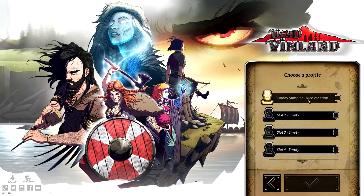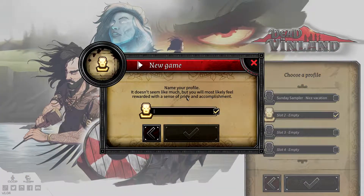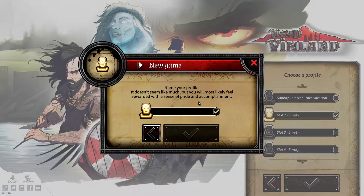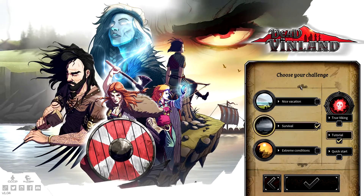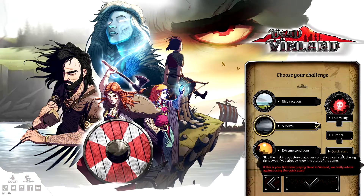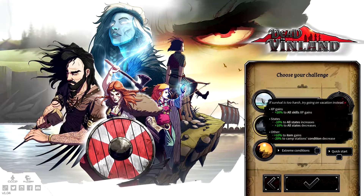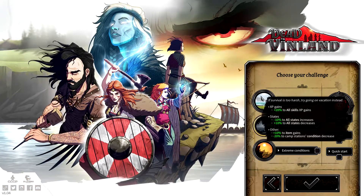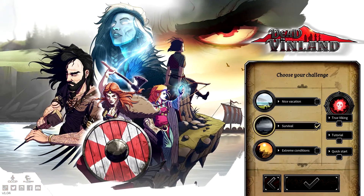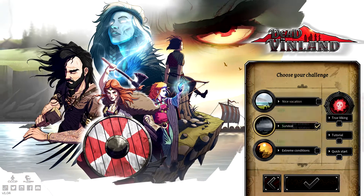I'm going to hit New Game just to show you the options. We have our Sunday Sampler save waiting for us. I love that game developers are still prodding EA with that last line. The tutorial is completely toggleable, and quick start skips most of the opening cutscene. There's True Viking Iron Man mode and three different difficulties, which give bonuses or penalties to experience, stats, diseases, and pestilence.